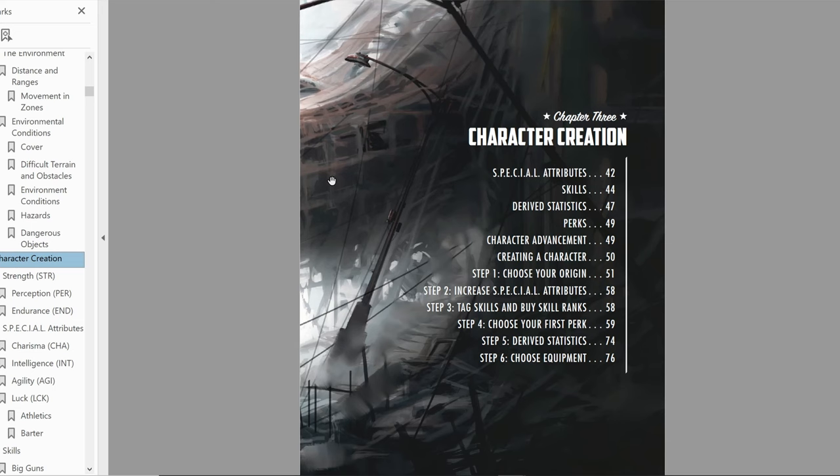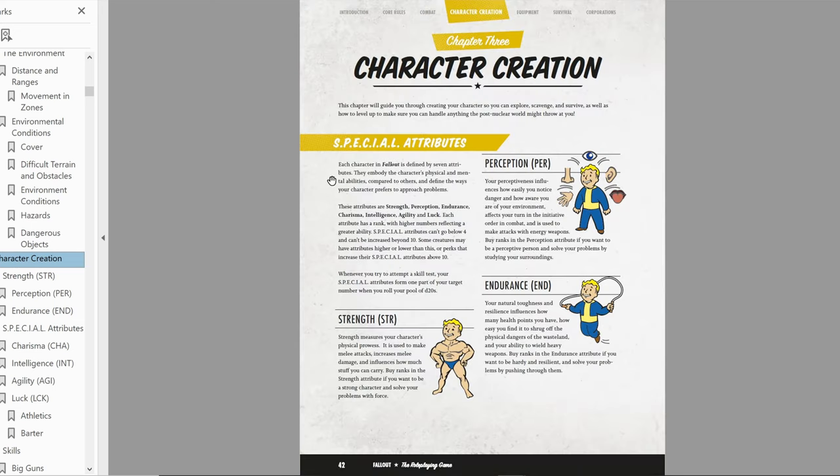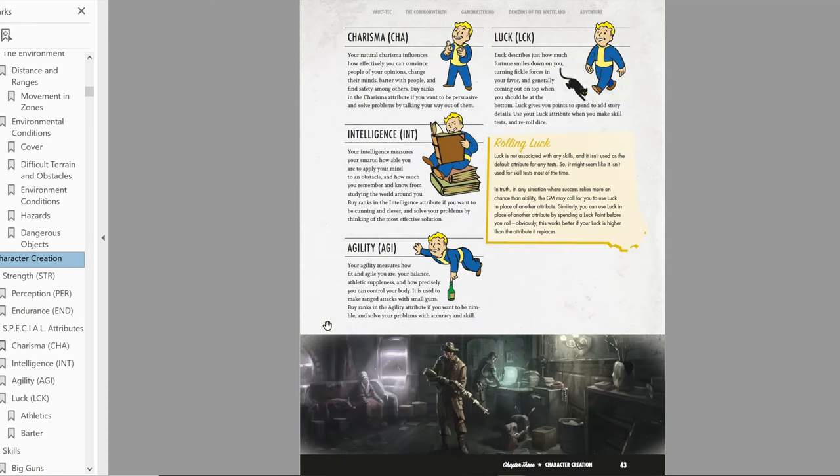Before we get into character creation, if you've played Fallout before, a lot of this vocabulary is going to be the same. You still have your SPECIAL attributes: Strength, Perception, Endurance, Charisma, Intelligence, Agility, and Luck — all the same here.